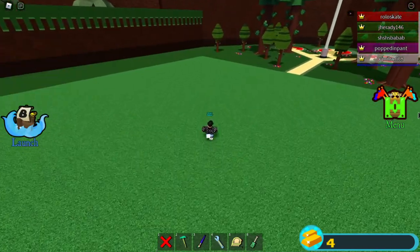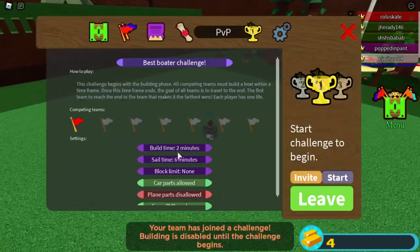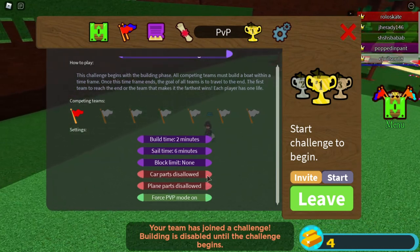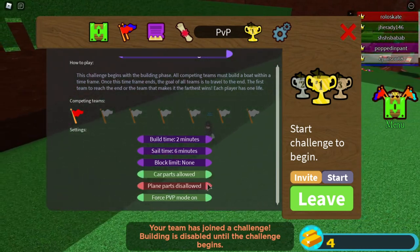You can also choose the settings: build time, sale time, block limit, color polish — allowed or disallowed. You can adjust all these.